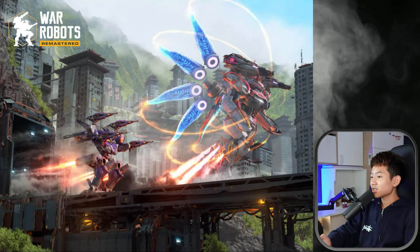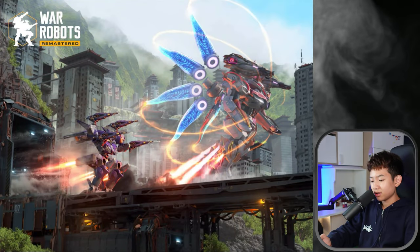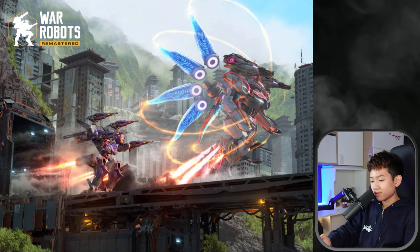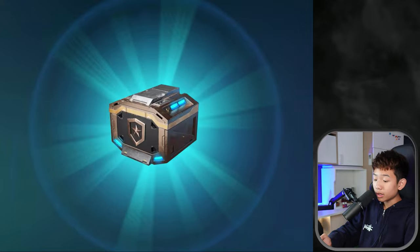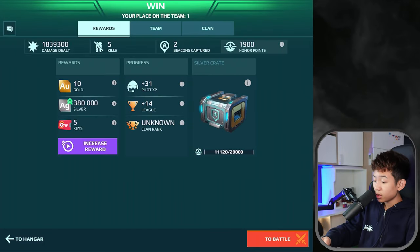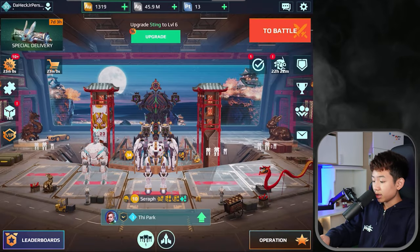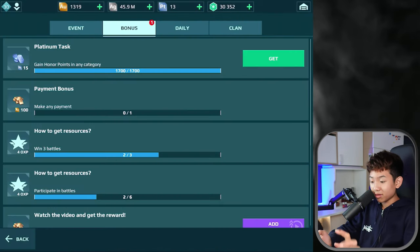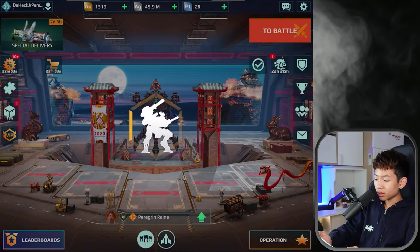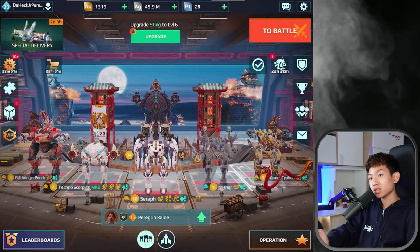Alright, what's next? We have some resources - not bad, a bronze crate, three-three-eight. Pretty good. We get to collect our reward which is platinum - that's pretty cool, nice.